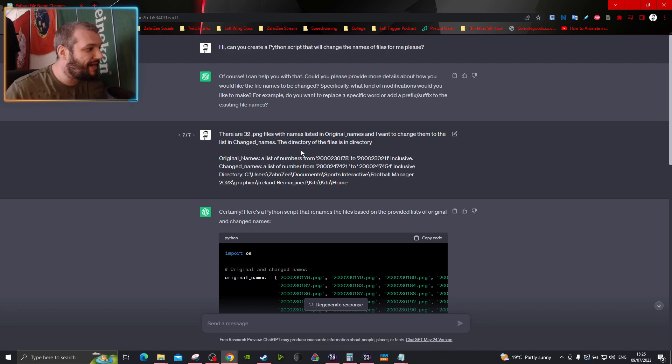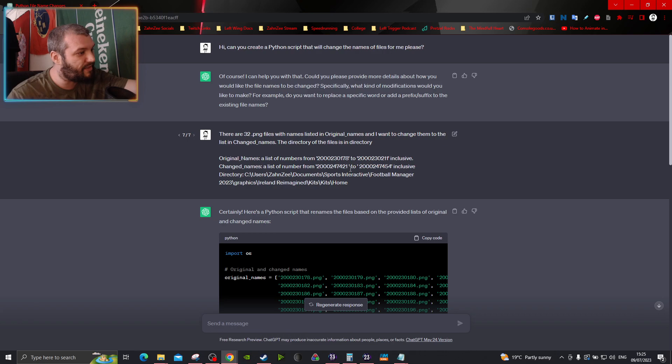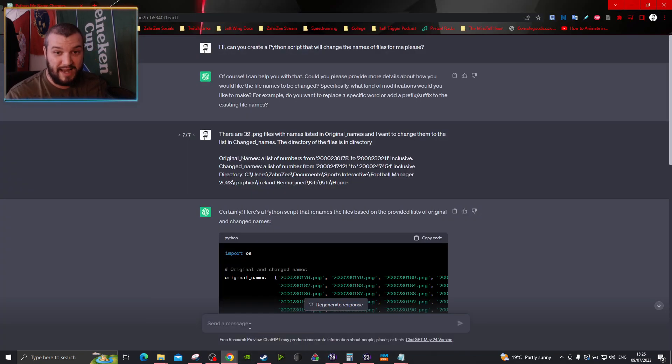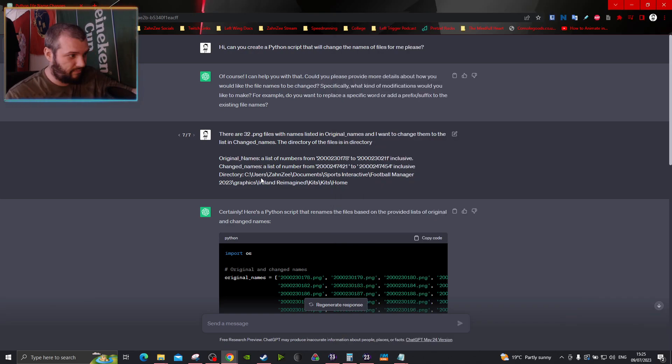So, I said there are 32 PNG files with the names listed as original names, and I want to change them to the list of changed names, and the directory of the files will be called directory. For the original names, take the files you have — here's your first one, here's your last one, look at the names. Original names: a list of numbers from that name to that name, inclusive. The reason I put in inclusive is just to make sure that it doesn't not include the last one. And then your changed names — you just need two numbers: take the one at the very top, take that unique ID, go all the way to the bottom, take that unique ID. Now we have what the name of the files are and what we want to change them to. Your directory will just be: open up where you want your files to go, click the bar at the very top, right-click, copy, paste.